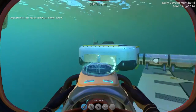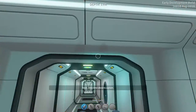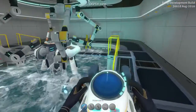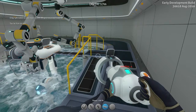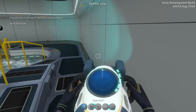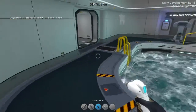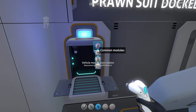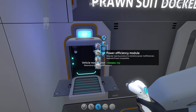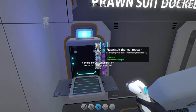It can be docked with the moon bay and the Cyclops. It has various upgrades, so let's go to the upgrade station, which uses the same one as the Seamoth. We've got common modules which can be used on both the Prawn and the Seamoth, and we've got Seamoth modules and exosuit modules.